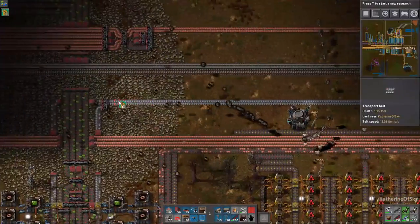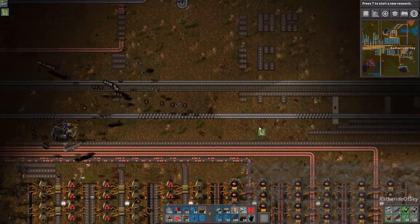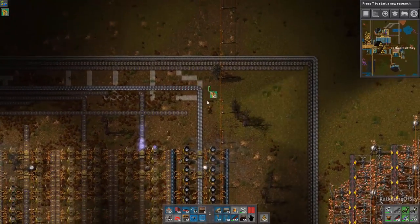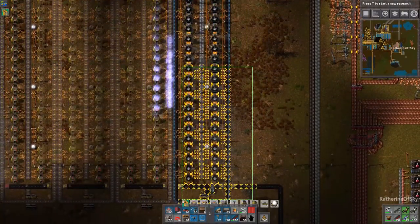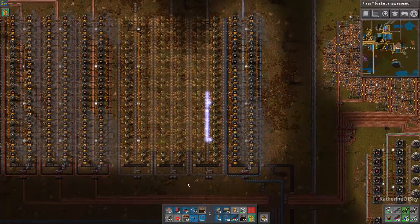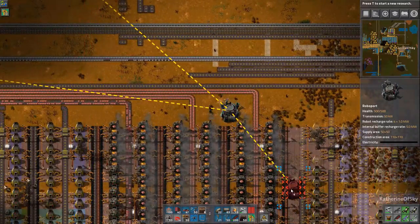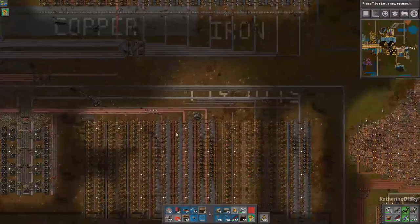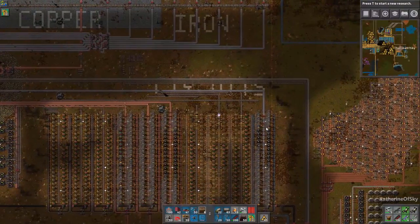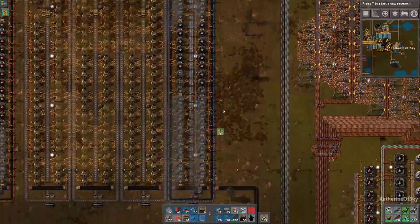Looks like we desperately need some iron as well. Let's increase the speed here — oh, and they're taking stuff away from me, hooray! That keeps my inventory clean. So this is our iron — do we have more? This area is not covered by RoboPorts at all, so I'd like to build a connecting RoboPort here. That gets everything that's not finished yet. We need much more iron so we can do the mining expansion for iron as well.